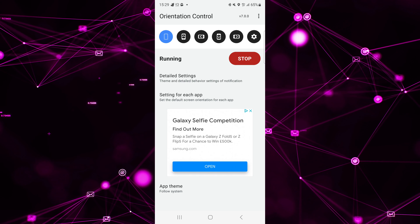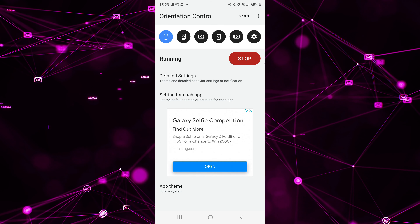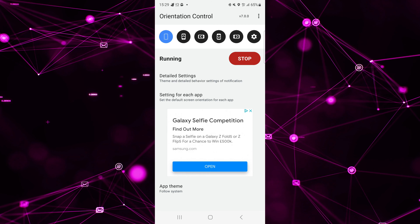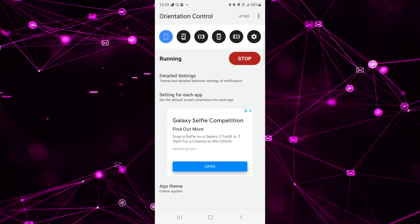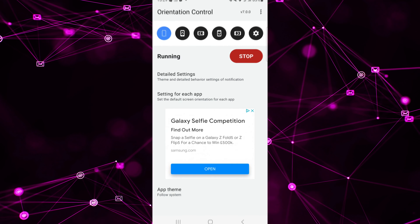You need this app that I'm going to leave in the description for you to download, called Orientation Control. Let's find it here — Orientation Control. That's the app. You'll find this app as well on the Google Play Store.